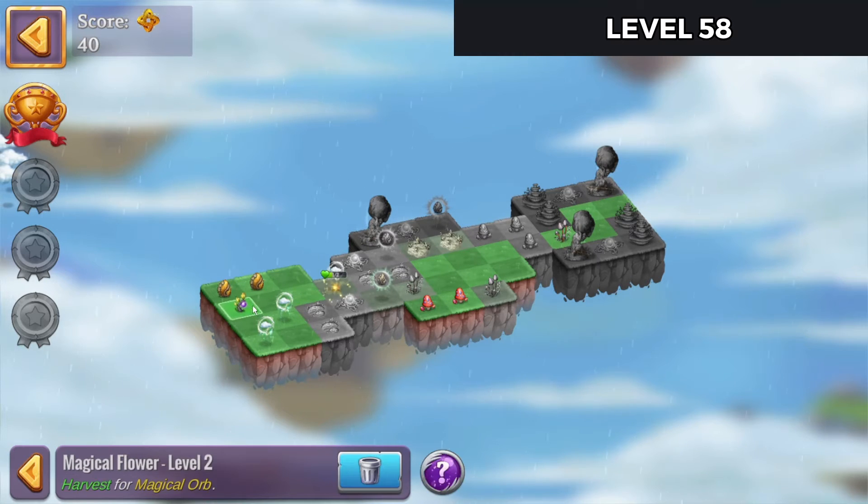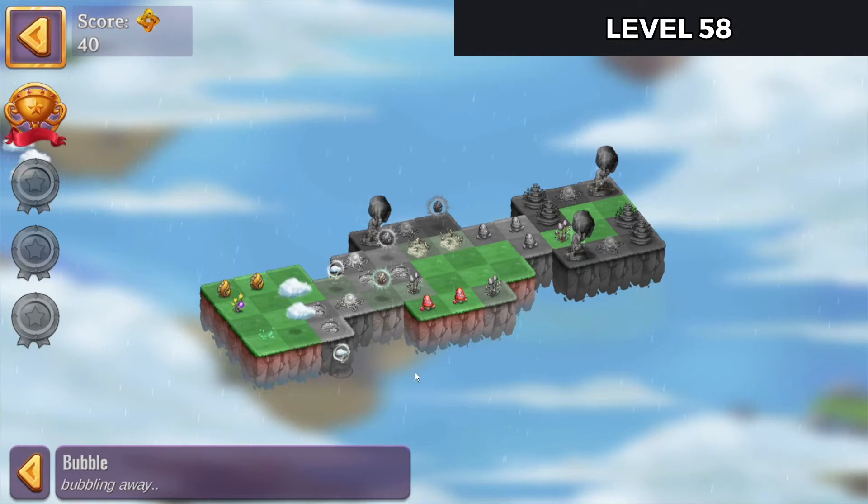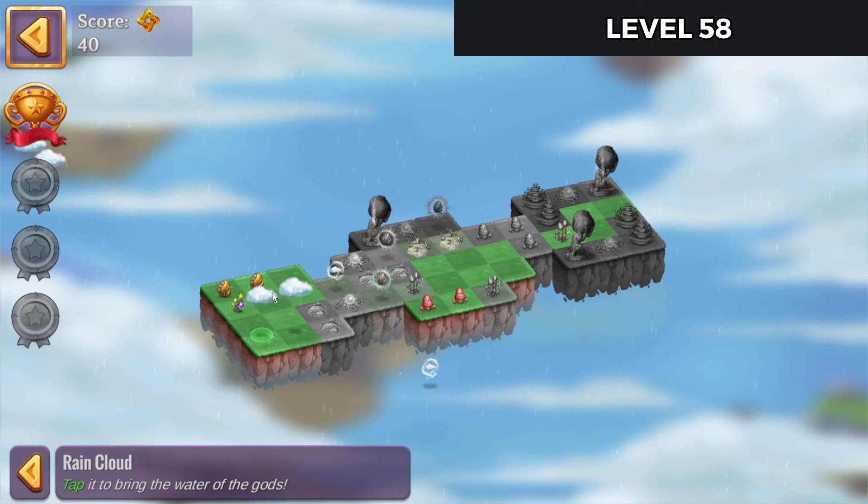Start off with that Flower Merge there. Open up these clouds and tap on them. Let's get some rain going on.